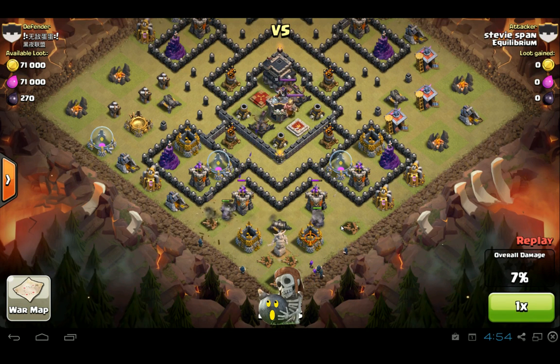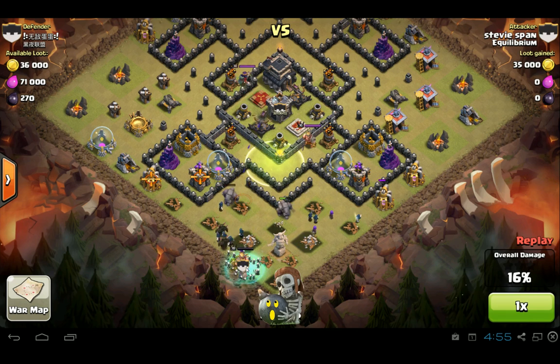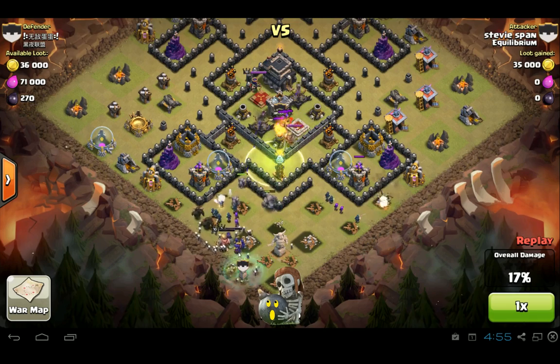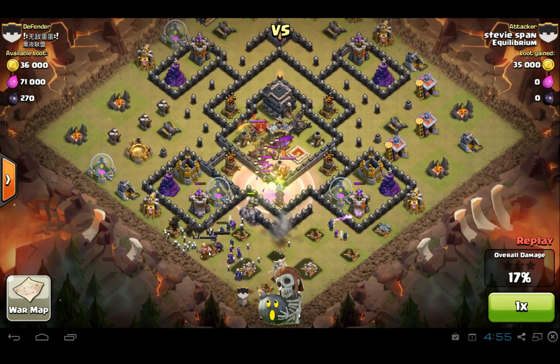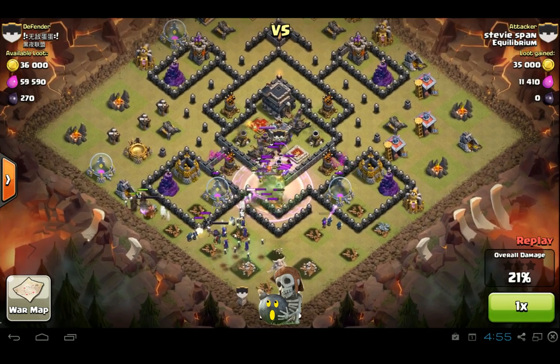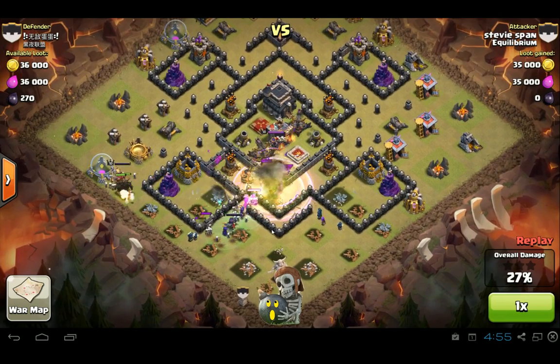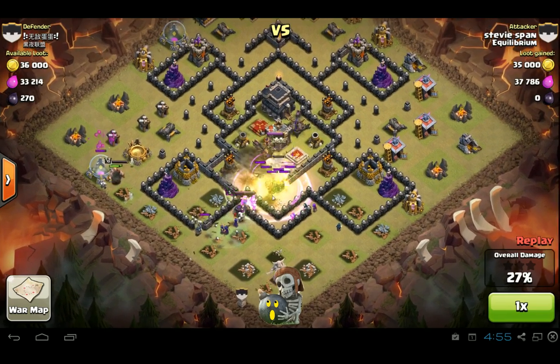As soon as you put down your golems, you want to start clearing those stray buildings, because when you send in your main group of wizards to take out their town hall and their core, they're going to get distracted with those buildings and take too long. And a whole bunch of witches here, clan castle also, and both of the heroes. So this attack looks very lopsided — all the units are going towards the left, but it works out pretty good.